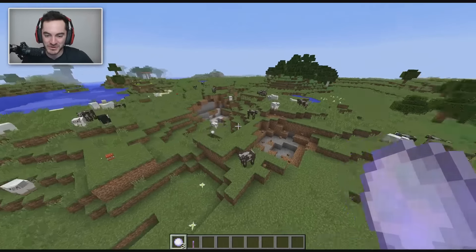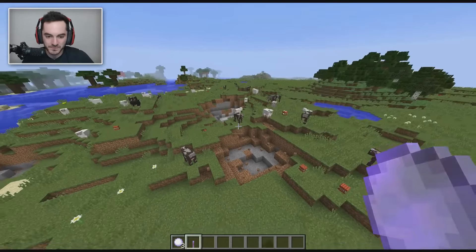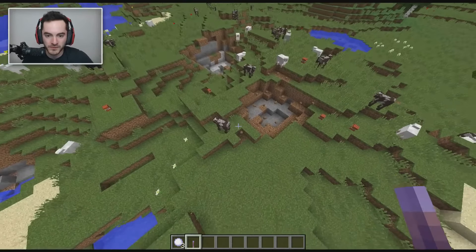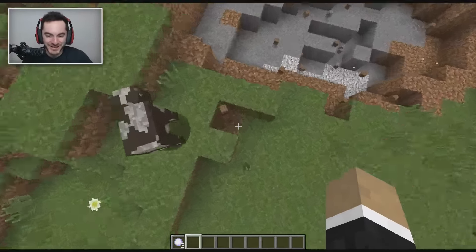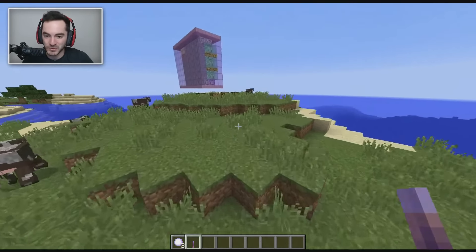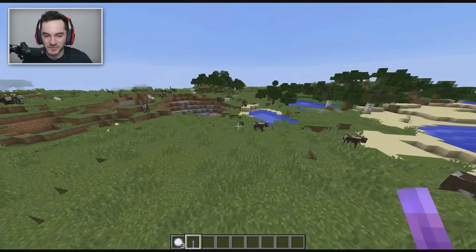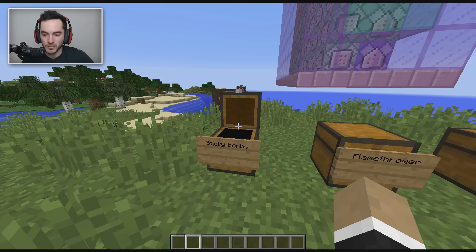Let's get a better vantage point here as I'm throwing it out, so I don't accidentally hit myself again. Throwing out the detonator — so cool. It should totally be a thing in real Minecraft, being able to remotely detonate TNT with some switch you have in your inventory. Pretty awesome.